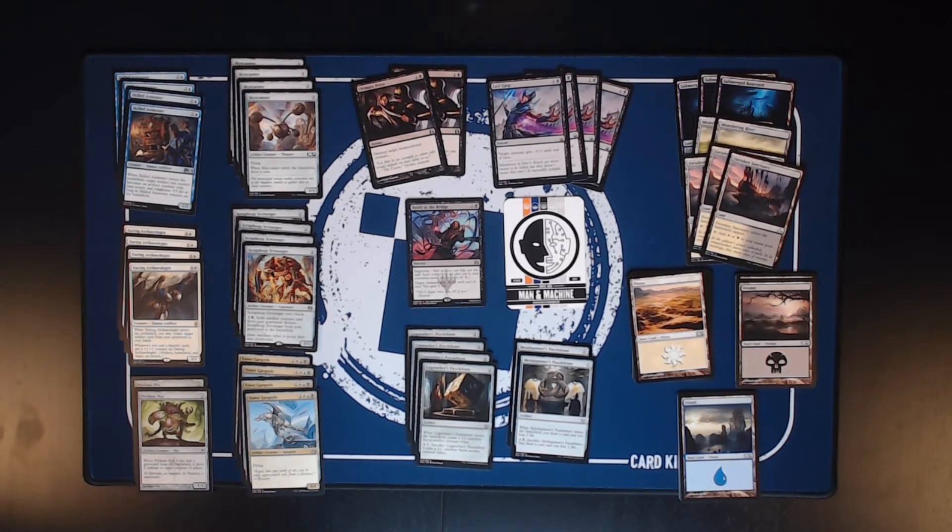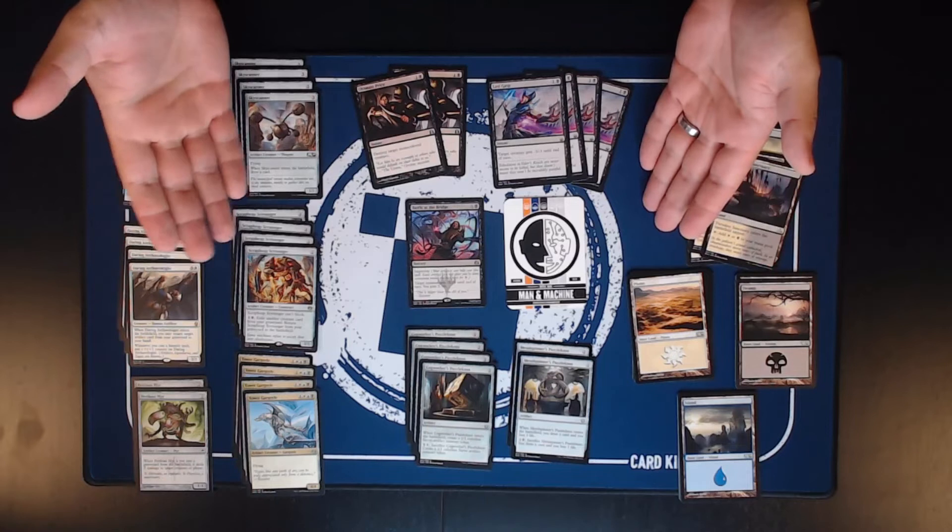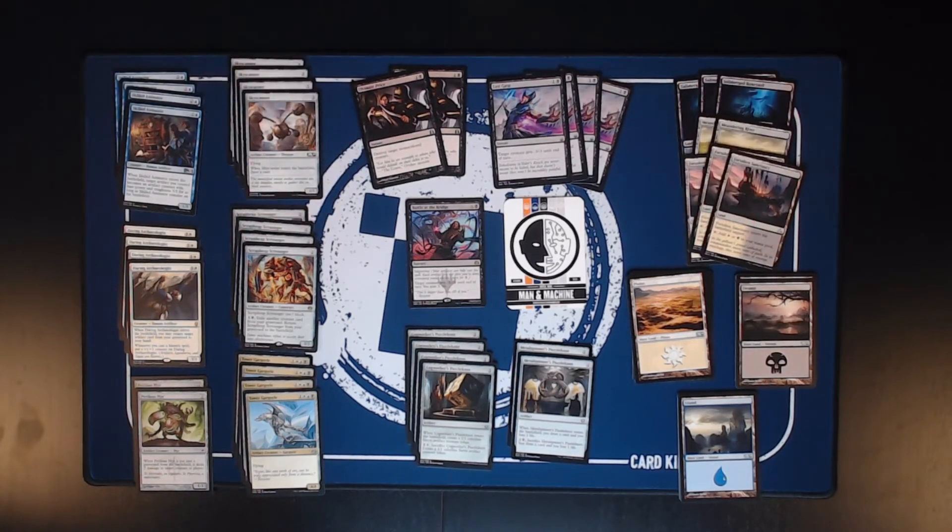The black part of this deck is mostly your removal suite. You have Last Gasp, Ultimate Price, and Battle at the Bridge. Battle at the Bridge is particularly useful as it helps keep you alive while you build out your plan.